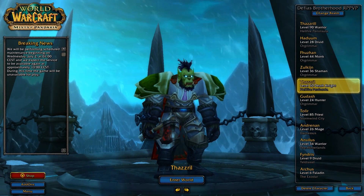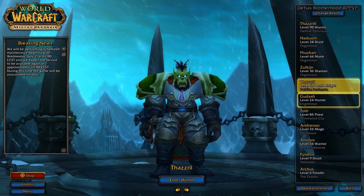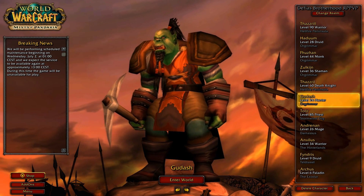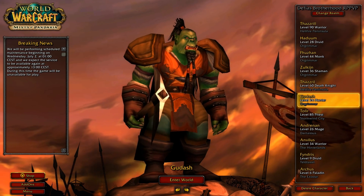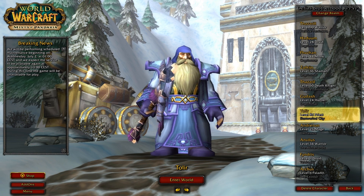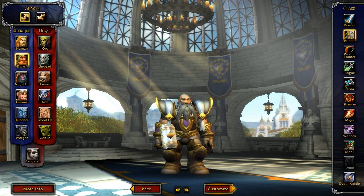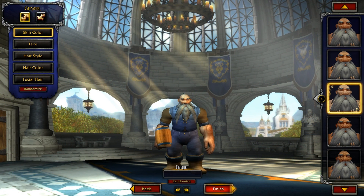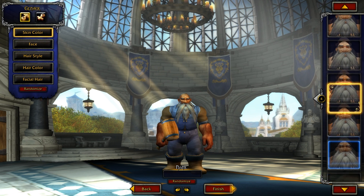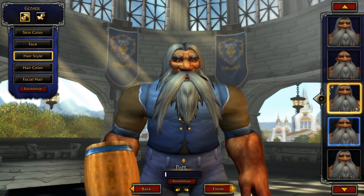Most importantly, if you only play Horde or Alliance, you should get a character on the other faction. This is really important because you're going to want to experience both the Horde and the Alliance storyline. From what I've seen in the beta, both the Alliance and Horde starting zone quests and storylines are completely different. This isn't going to be like Mists of Pandaria or Wrath of the Lich King where you start in the same zone with just different camps. So you'd want that different alt in order to experience both storylines.